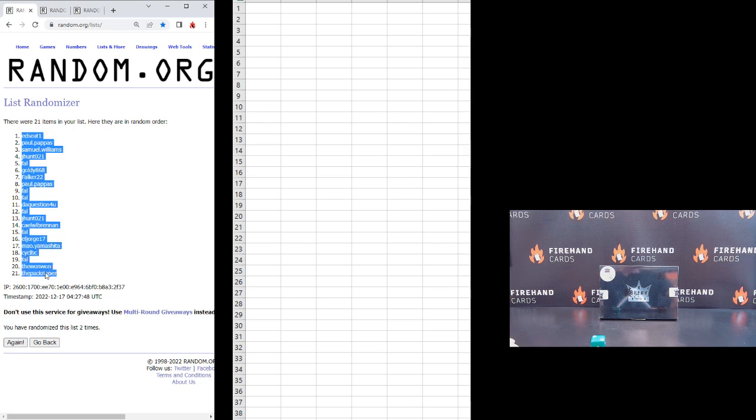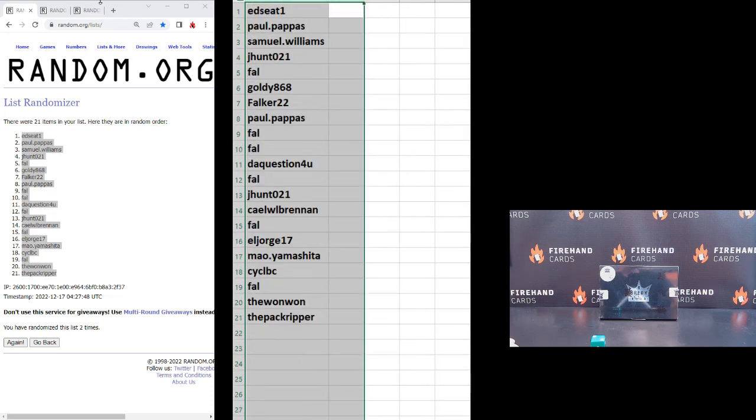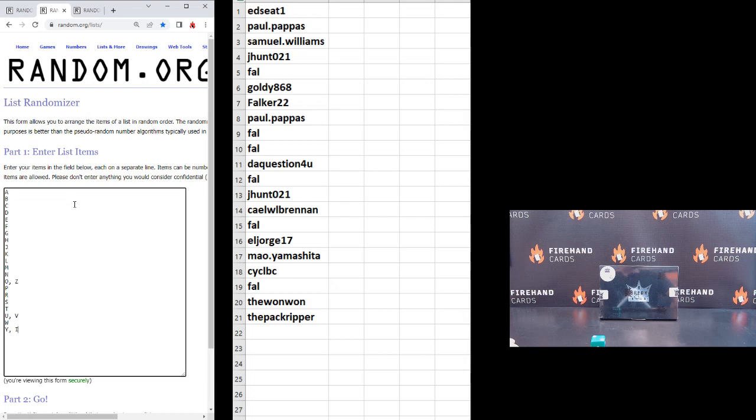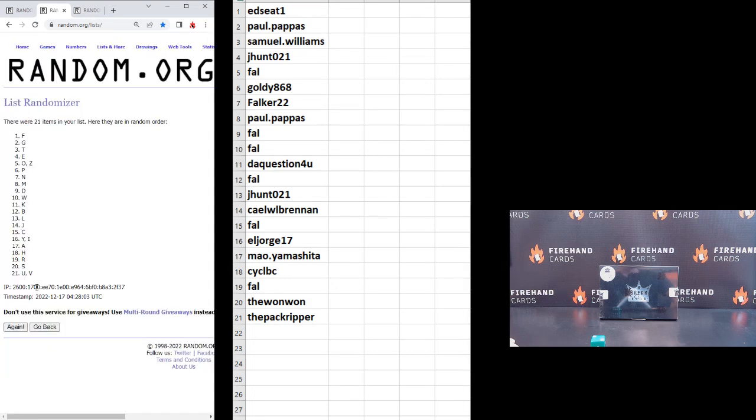Ed, seat number one, and the Pack Ripper, number 21. A on top, YI combo on the bottom. Second and final hit — cross your fingers and hold your windows.